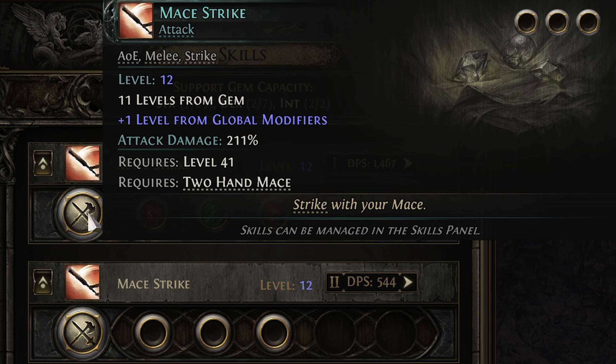Hello, everybody! This is for all you people out there that are struggling with melee in Path of Exile 2, because lord knows there's quite a bit of us. The number one tip I can give you, and no, this is not a joke whatsoever, is to use your default attack.